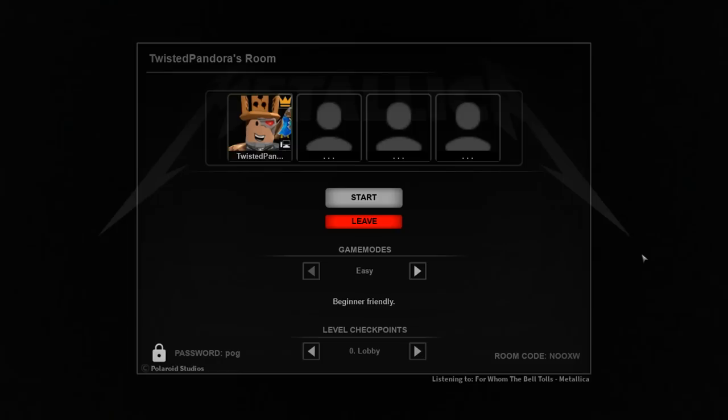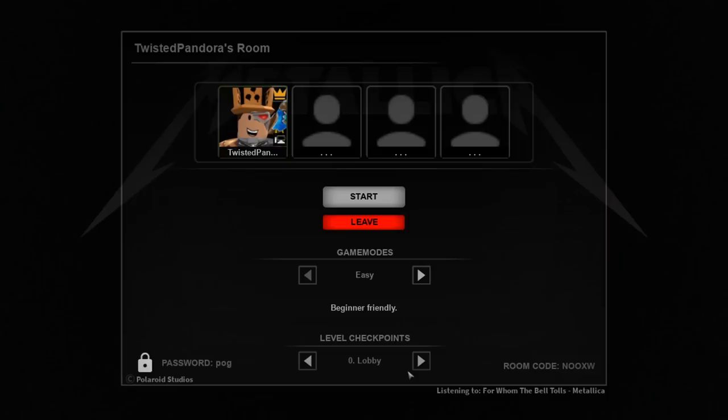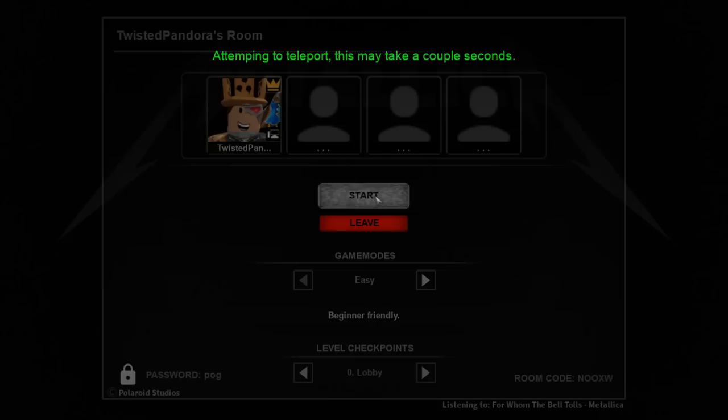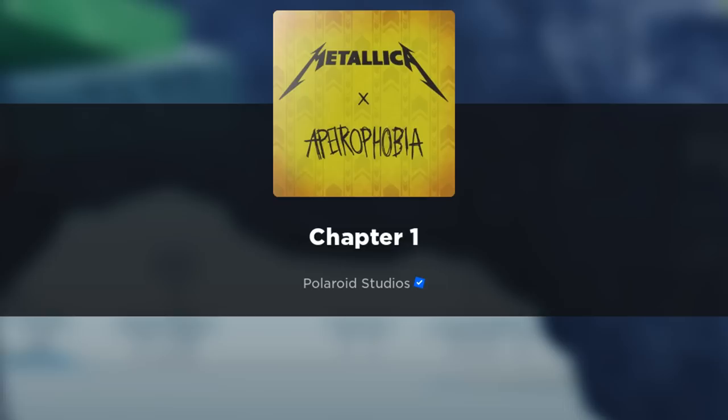Welcome to Aperaphobia. In this game, the mission is to find the secret Metallica room that's found on level zero. When you make a room, it can be any one of the game modes — make sure the level checkpoint is at zero lobby, hit that start button and you will get teleported. Now here's where the issue lies: there are multiple different spawn points on level zero and some spawn points are very far from this room.